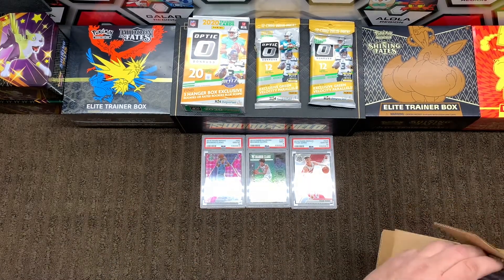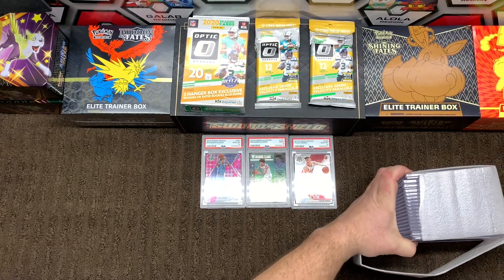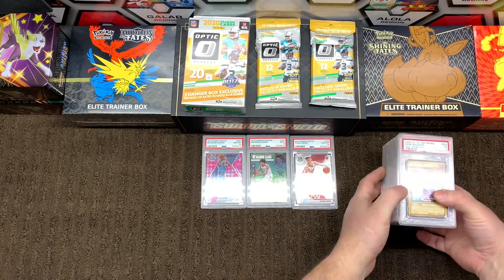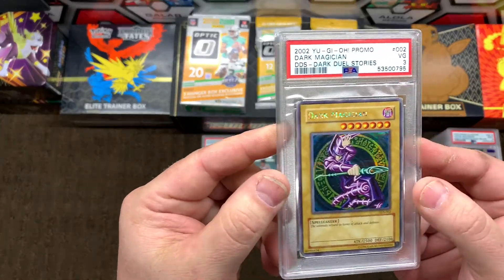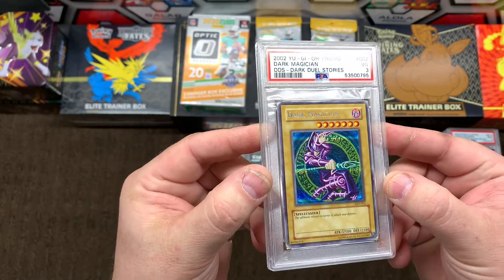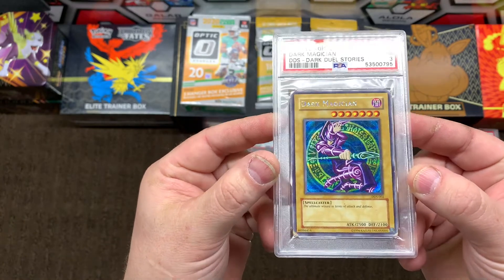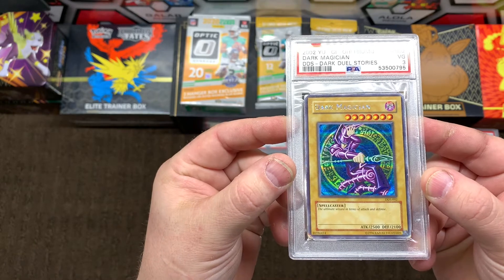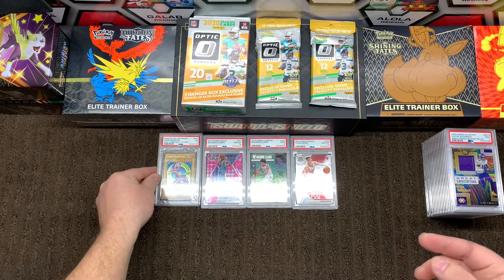Let's get into this box and see what we've got here. Now this first card here on the top — it's only a PSA 3, but I would encourage you to do a little research on this card right here. It is a Dark Magician number two promo. I'll leave that one for you to do some looking on.